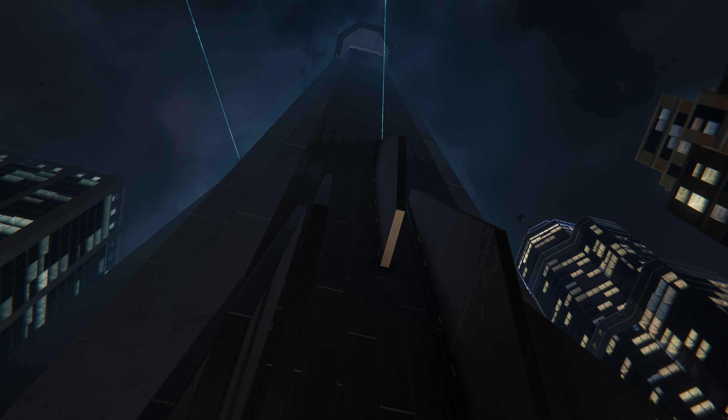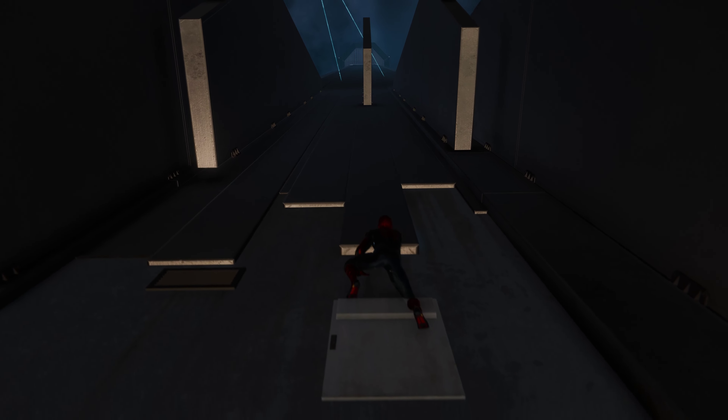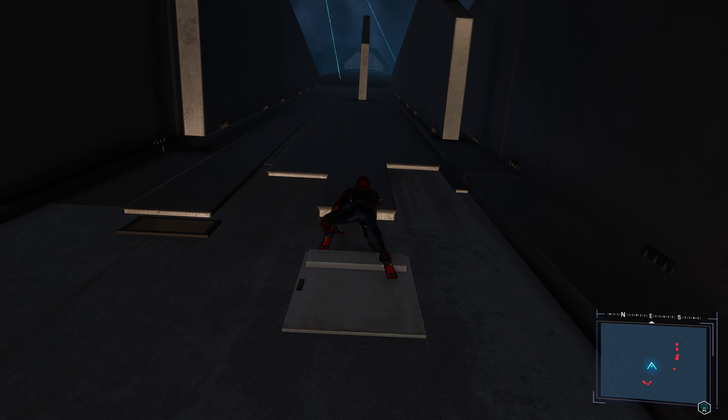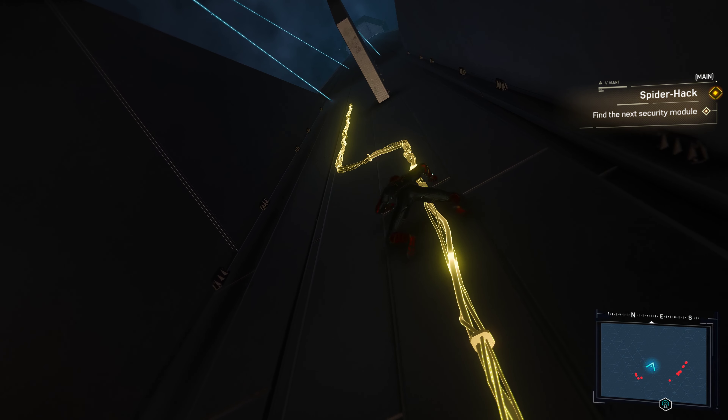What the hell? Security teams, call in. Sable Team Alpha standing by. Looks like an electrical problem. Copy that. Keep an eye on the exterior while we try to track down the issue. Just what I thought — it'll be easy.